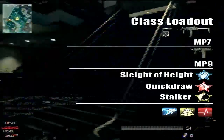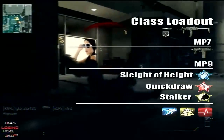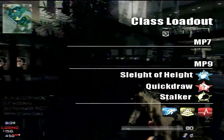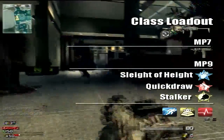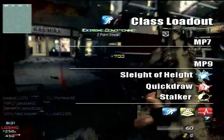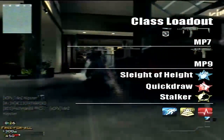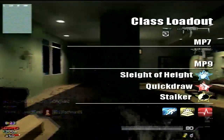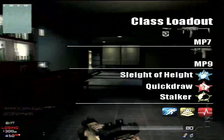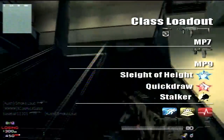We're going to be using the MP9 because it's almost the exact same as the MP7, just a bit lower damage. That ties in with our Sleight of Hand, so if we run out of ammo or something, we can just swap right to it. I'm going to use Quick Draw just so we can win the gun battles — it's all about gun battles in free for all. And we're going to use Stalker. Stalker's really awesome because it makes you harder to shoot since you can move faster while you're ADS. I really like that perk, I recommend everyone to use it with a submachine gun.